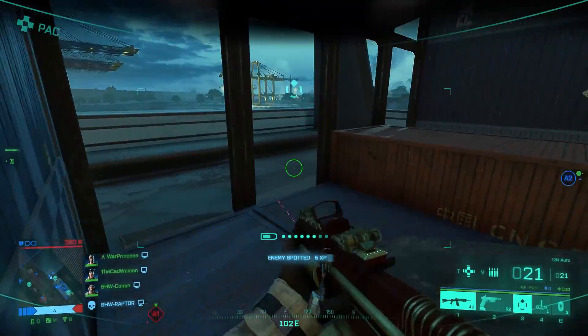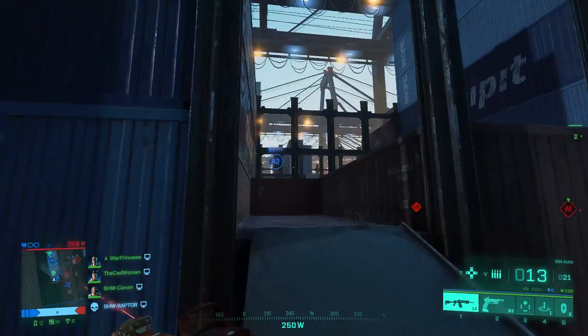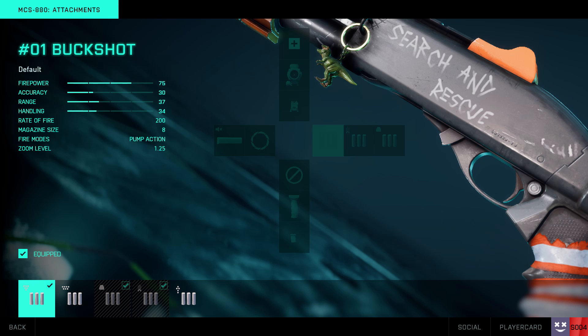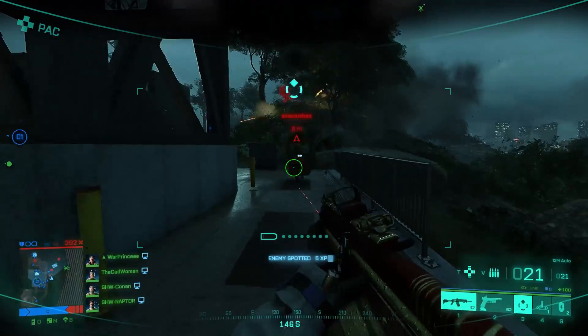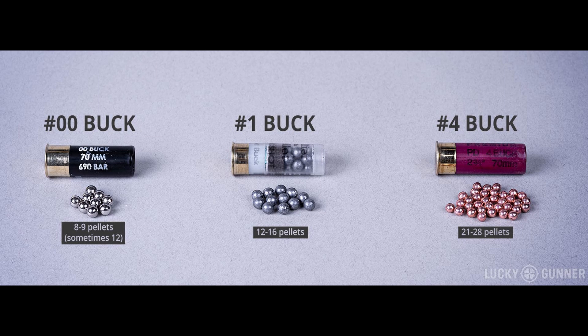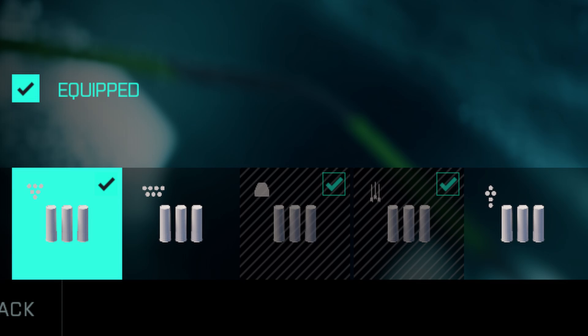Last but not least, let's have a quick look at the available shotgun ammunition. For the shotguns there are five different ammo types: buckshot number one, four and zero, and the slug and flechette shell. Buckshot number one is usually the default ammo type, so I compared the others to it. In reality the buckshot number defines the size of the pellets and how many are in one shell, but in Battlefield 2042 it seems to mostly define the spread of the pellets.